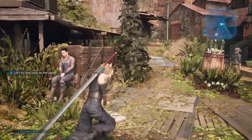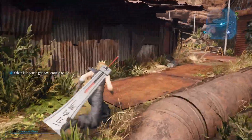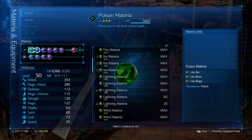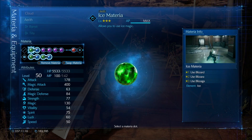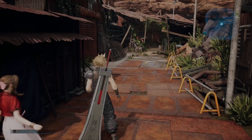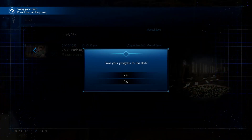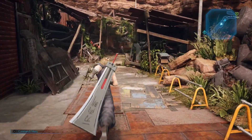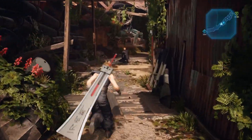We're pretty much done with Chapter 8 — I've just got to beat Rude. Before we do, we have to set up our party. So we're going to go Wind again. Rude is not difficult — he's exactly the same as Reno. It's not a difficult fight, it's just he's awkward.